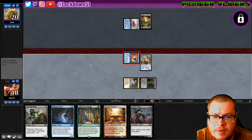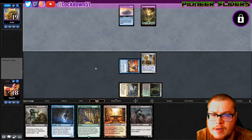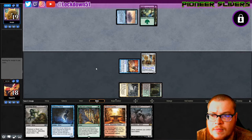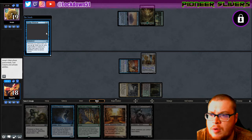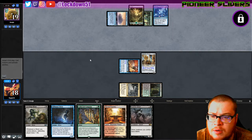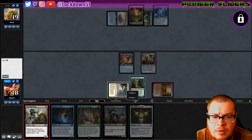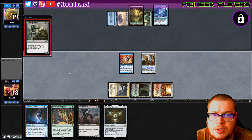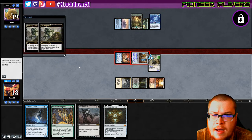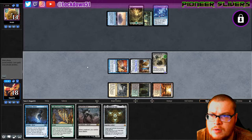Swing for one. Escape Protocol — whenever you cycle a card you may pay one; if you do, exile target artifact or creature you control then return it to the battlefield under its owner's control. So they're playing some kind of blink game here, which is fine — we can super race that. We're gonna say no to that, just put down Leeching Sliver and get in there for five damage.